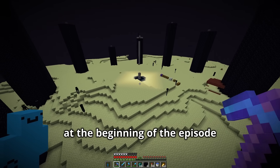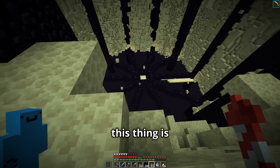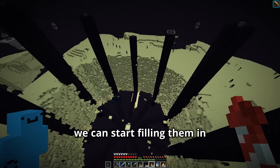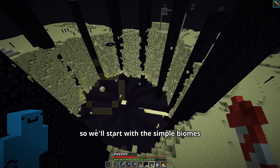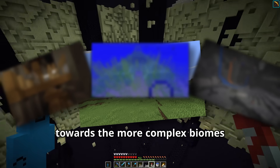This is what it looked like at the beginning of the episode, and this is what it looks like now. Just like the planet, this thing is going to be massive. So now that we have these slices of pie, we can start filling them in with different types of biomes. We'll start with the simple biomes and gradually work our way towards the more complex biomes.